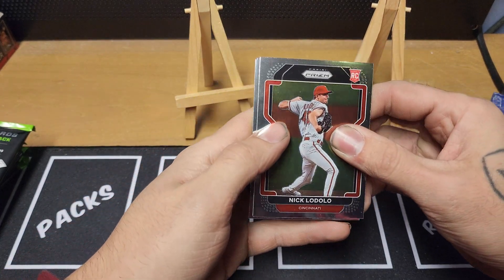Pack number two. For those of you that don't know, the Philadelphia Phillies and the Houston Astros are in the World Series — I'm going to take the Phillies on that one, but either team is pretty good. Ian Happ, Jose Altuve — speaking of the World Series. Corey Seager, a green Josh Donaldson — not numbered. And a purple Manny Machado. Good looking cards there.